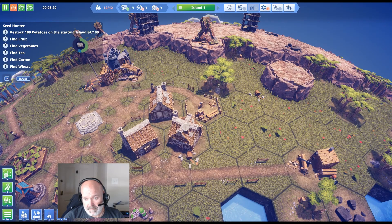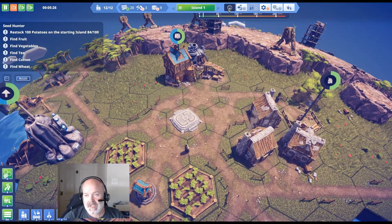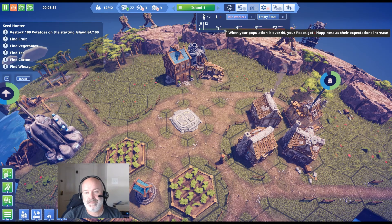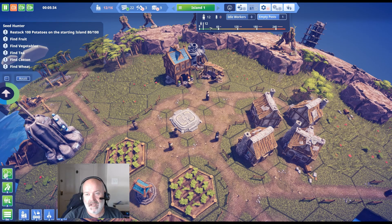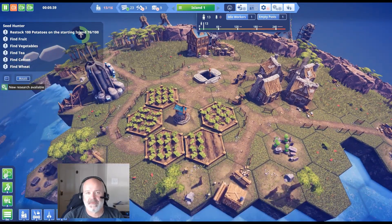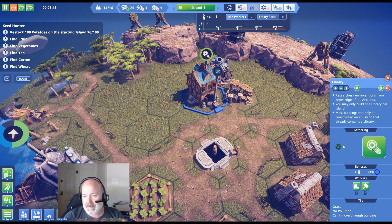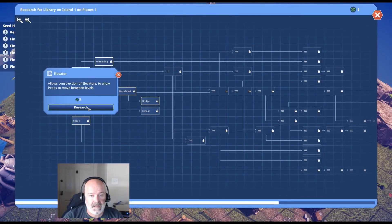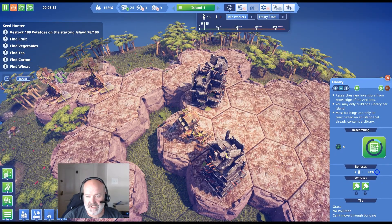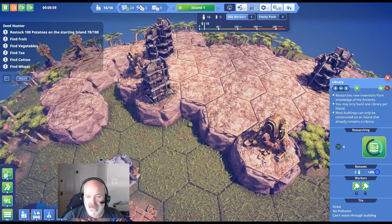Let's build another hut for the maximum benefit. As you build your city up on the island, people start to get upset because it's overcrowded. I don't know if it's per island or per planet — from what I've seen there are three islands per planet. I think this one has five planets. Now we can do some science — let's get the elevator, which will help us access this area where all our stone and iron is.